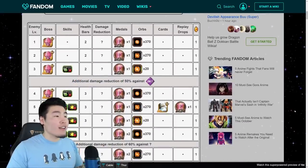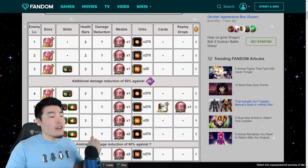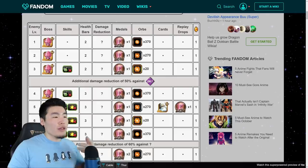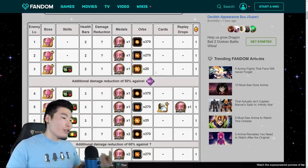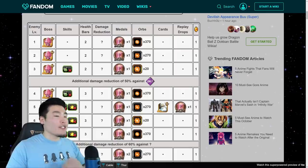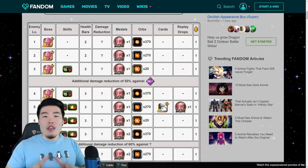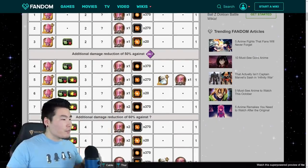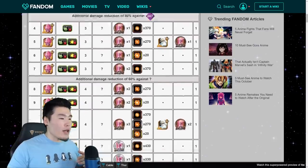There's nothing too crazy here — honestly, some pretty standard stuff. Starting with level 1, you get 1 Bronze Kid Buu Metal, 270 Small Physical Orbs, and a Dragonstone. Level 2, the Metal, 270 Medium Physical Orbs, and a Dragonstone. Level 3, Metal, 20 Large Physical Orbs, and a Stone. It pretty much follows this pattern for all 30 levels. At level 5, you get an extra Physical Grand Kai as well.